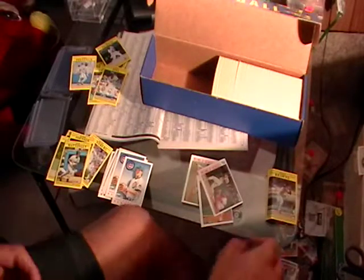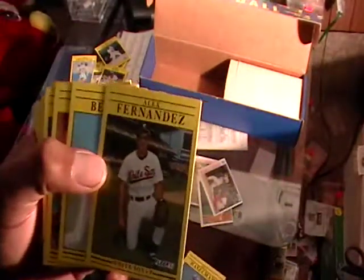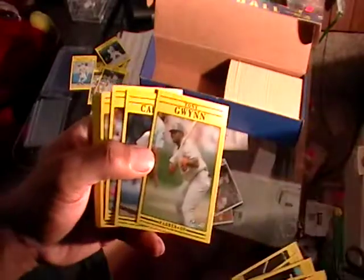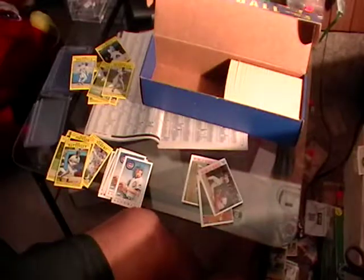Besides the Griffey, of course, that other card is trash. Alex Fernandez — he was supposed to be a very good pitcher, I had high hopes for him. He didn't turn out to be as good as I thought, but he's still a solid player. Frank Thomas should be in here also. There's the Tony Gwynn card. There's Rickey Henderson — all the Oakland cards will look good because it's yellow on yellow, so can't go wrong with that. The Canseco and McGwire should be coming up.